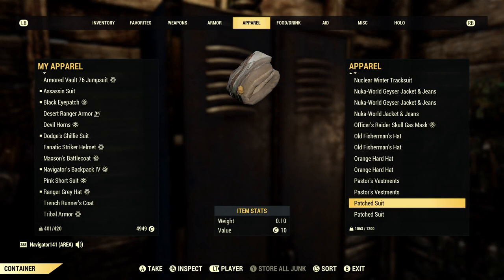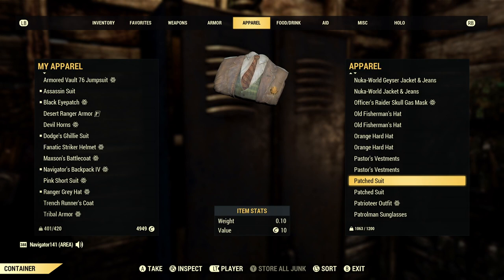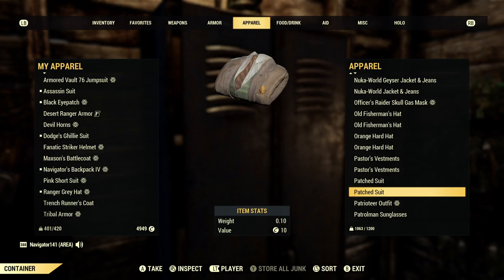Patched suit is the outfit that Pipin wears in Fallout 4, if you remember Pipin. And on top of that, you can only get this by redeeming Pleasant Valley claim tickets. So this patched suit — as meaningless as it may look — is actually a pretty uncommon outfit. Go do your Pleasant Valley claim tickets and get this outfit, because it's honestly pretty decent to have and a little hard to get.